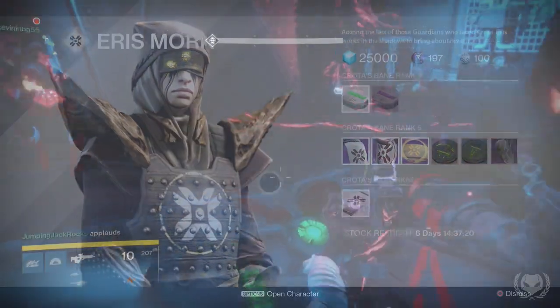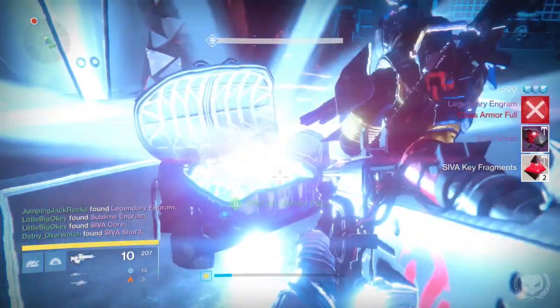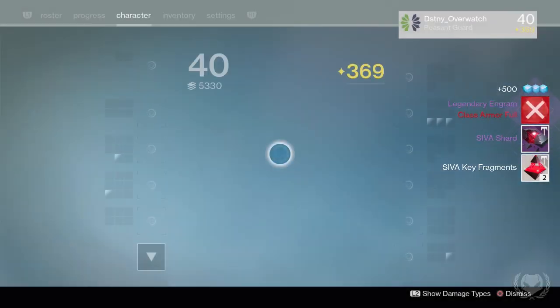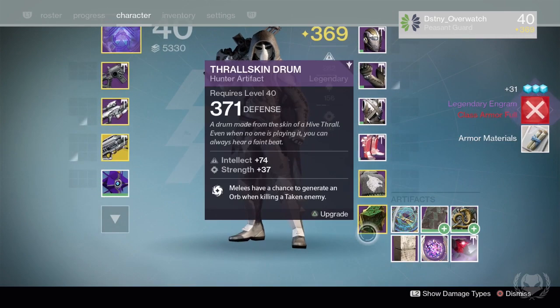The final method — which again may seem kind of obvious — is the Wrath of the Machine raid. Artifacts also have a chance to drop from the first phase of the Aksis fight, the same place as you'd get the raid ghost.